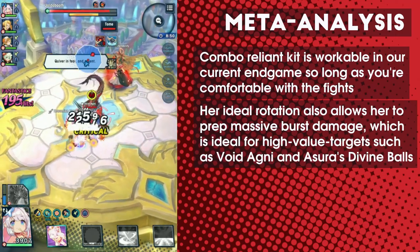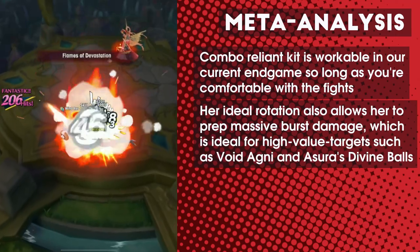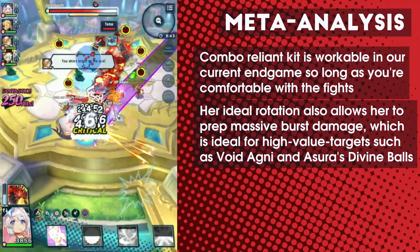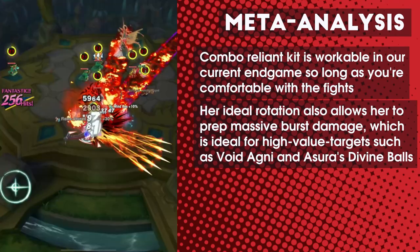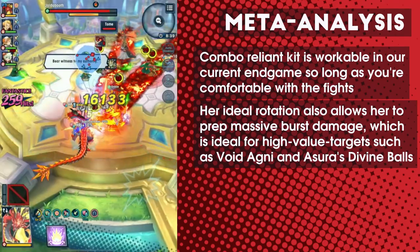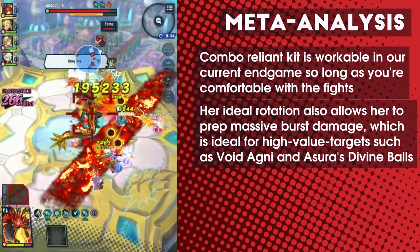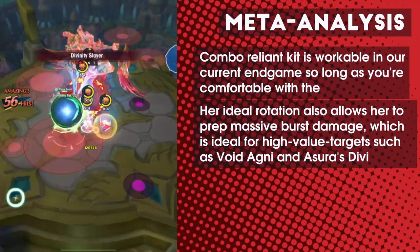Mitsuhide also plays pretty well for Sinister Dominion. Both Yaldabaoth fights and Master Asura feature points of the fight where Mitsuhide's stockpiled enhanced S1s can be unleashed for a large amount of backloaded damage. That's essentially what her S2 is — it's like slowly loading a few powerful shots to be used later on, which works well when Void Agni shows up or when Asura reveals a big ball that needs a good, hard smack.